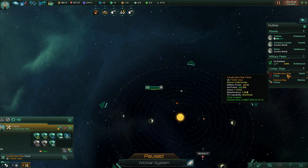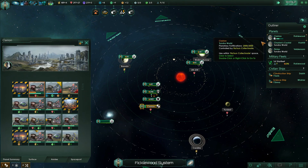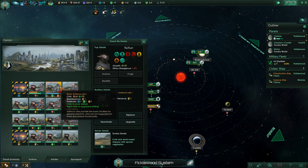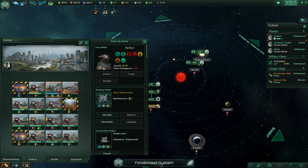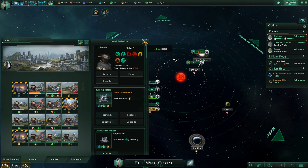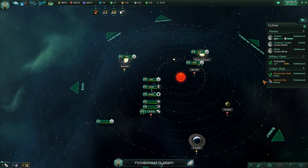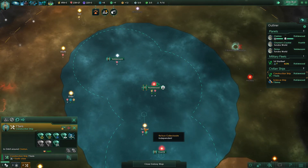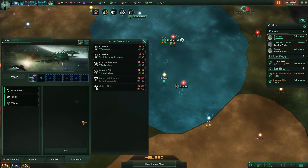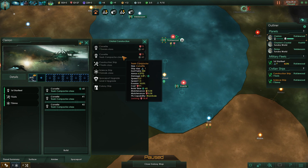We can upgrade our labs now to a physics lab. It doesn't stomp on other research types — this had a natural research type of society and it'll still keep that, it just adds one to physics. Ships upgraded, construction complete. Let's fill out the rest of our fleet limit with new Trash Compactors — one, two, three, as many as we can anyway.